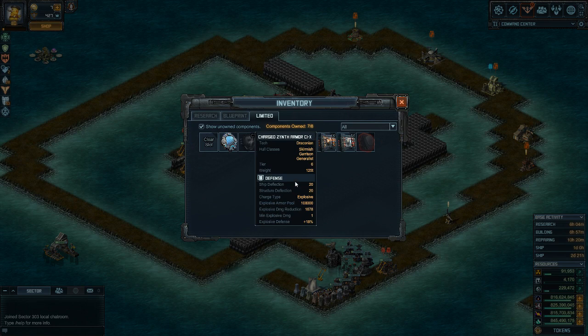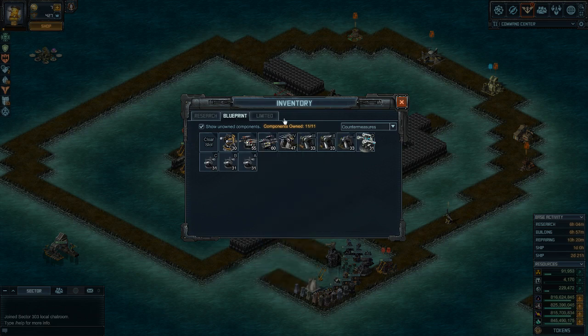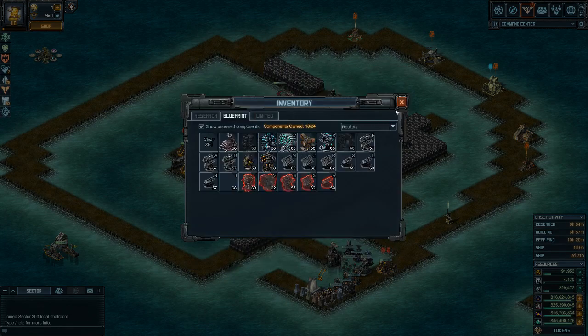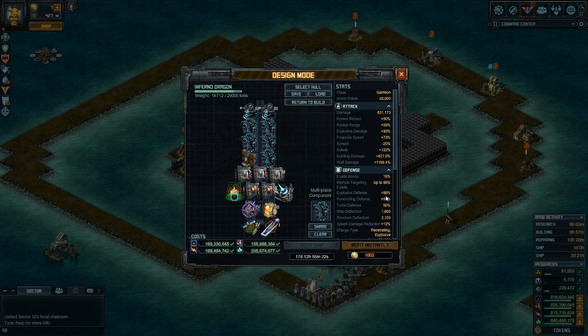This is what the build is going to be — I'm leaving those two top slots empty. I might keep the Gales on there since they add explosive defense, though it's only 86% so that's still something. Other than that, that's what I'm going to do — until next time pirates. And it just crashed on me, so I guess that's the end of it. Thank you for tuning in, pirates.